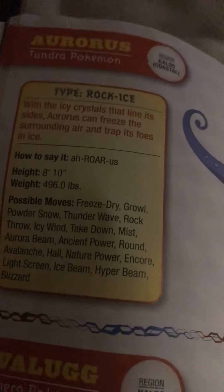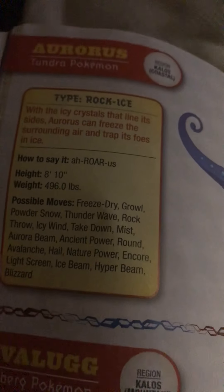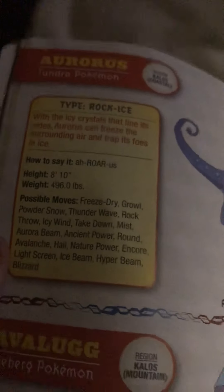Aurorus, the tundra Pokémon and the evolved form of Amaura. With the icy crystals that line its sides, Aurorus can freeze the surrounding air and trap its foes in ice. As much as I would love to do Aurorus's call from the Pokémon game, that's not appropriate for reading time — but I will eventually. Maybe I'll do a Pokémon impression episode. You never know.